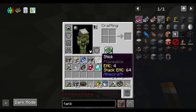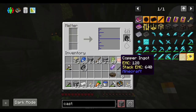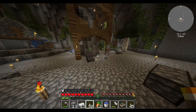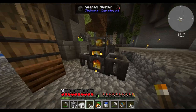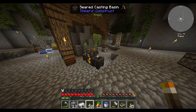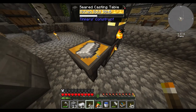Six diamonds. Oh my gosh. Okay, I think I'm getting it now — I need to make casts. I can use gold for that. Let's go ahead and throw some gold in here. I can make casts out of gold and then they're reusable, unlike the sand ones.